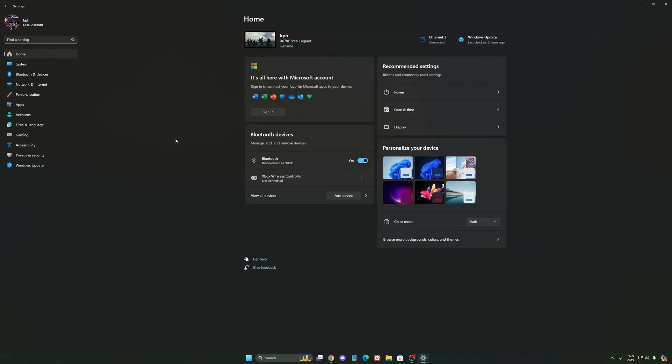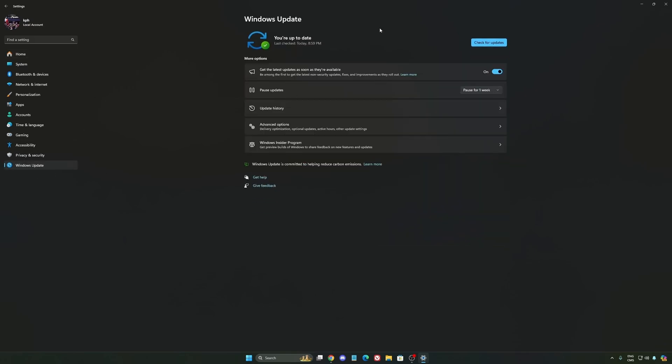Another thing I want to mention: make sure your XMP profile is activated in your BIOS — super important. Make sure you download the latest chipset driver for your CPU whether you have AMD or Intel. Also make sure you update your BIOS to get all the latest updates from your CPU or motherboard provider. Make sure your Windows updates are up to date. And make sure you have the latest driver from your GPU — Nvidia, Radeon, or Intel. They always push new updates and optimize a lot of things.